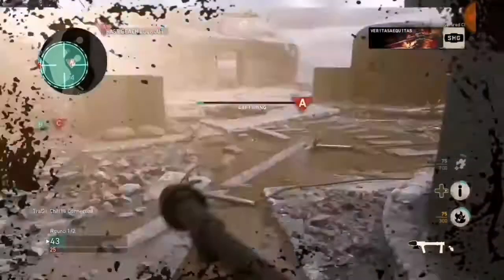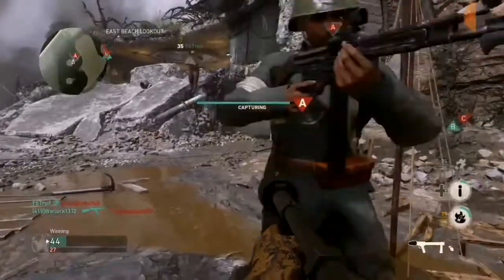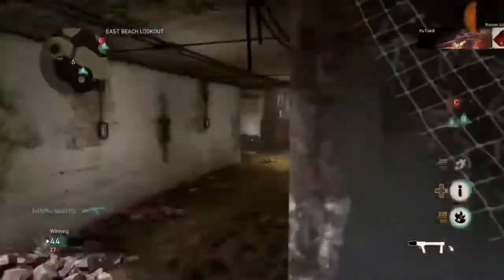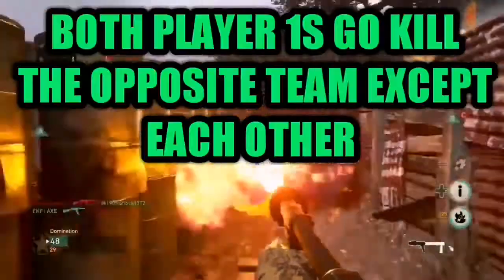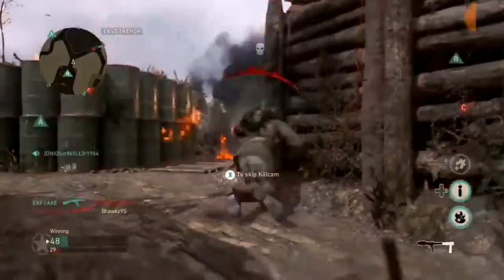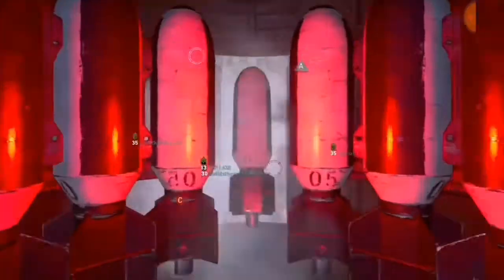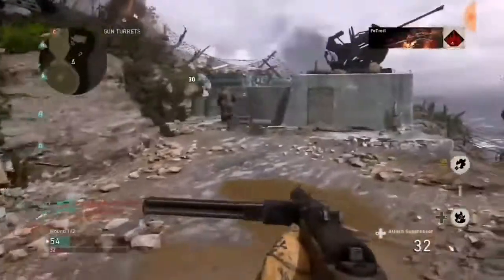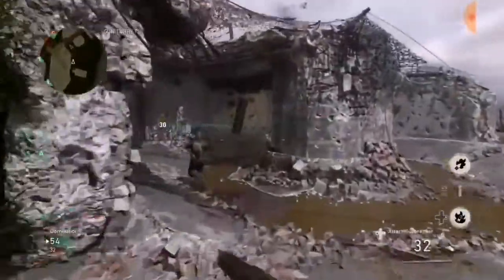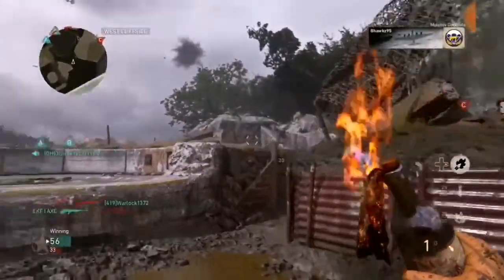From here you choose a map and go play. Player one from the attacking team takes the bomb. Then everyone else stays in spawn, except for player one from the defending team — he goes and kills everyone on the other team except player one who's in the spawn. Now player one from the attacking team does the exact same: he kills everyone except player one from the other team. Then player one from the attacking team goes and plants the bomb.